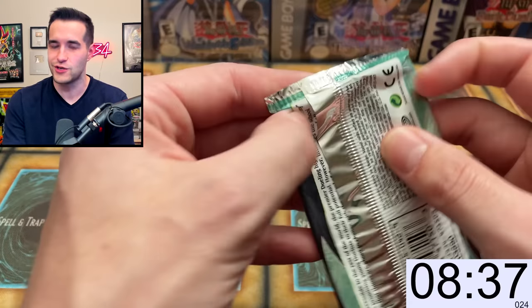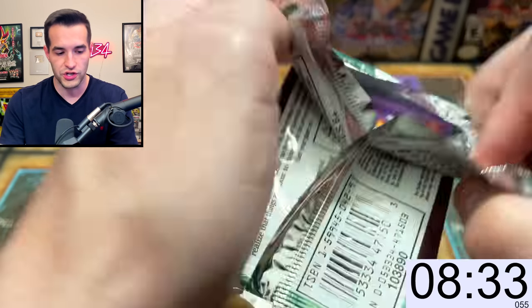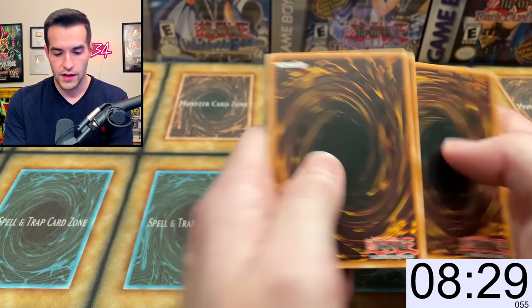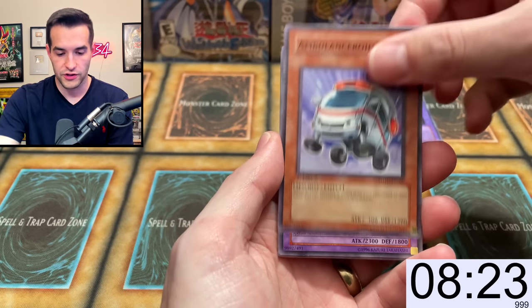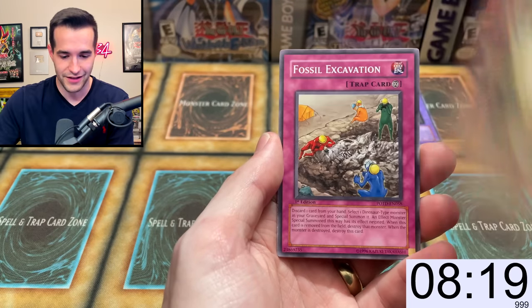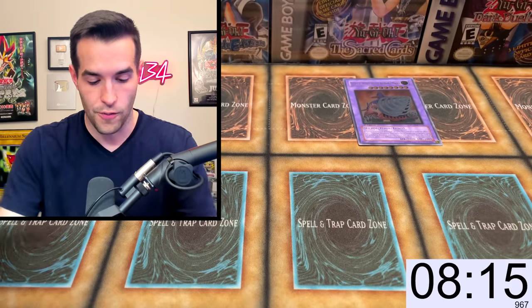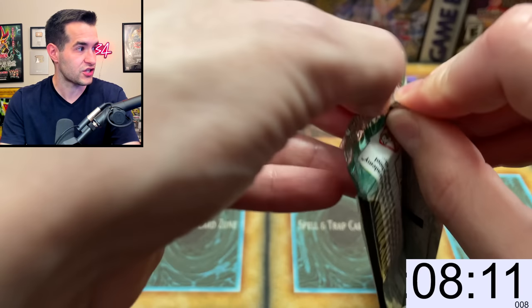On to the next one. Let's not react too much — we got to get to the pull. Destiny Mirage, Mausoleum of the Emperor, Bytelon, Ambulance Rescue Roid, Alien Gray, Fossil Excavation, D-Chain. Got to believe. How many packs? We're only like four or five packs in. I'm going at a slow pace right now.